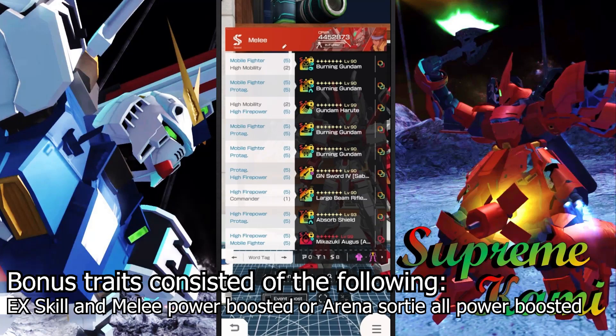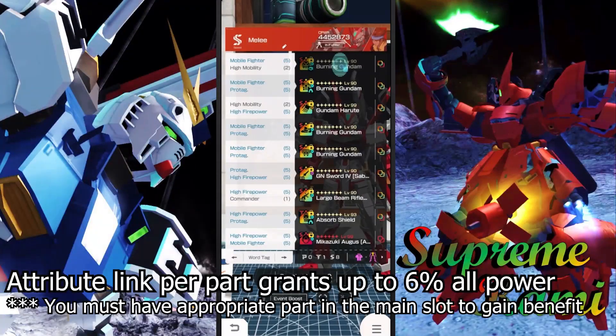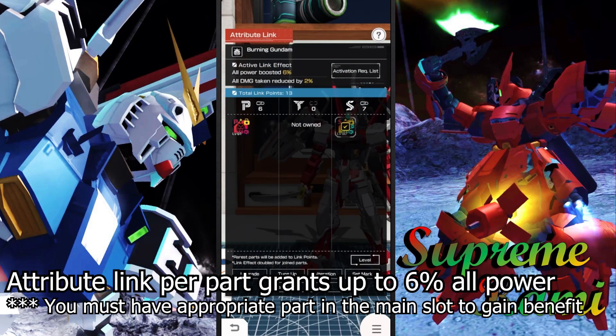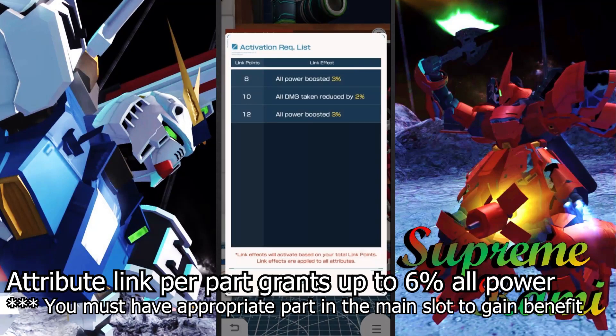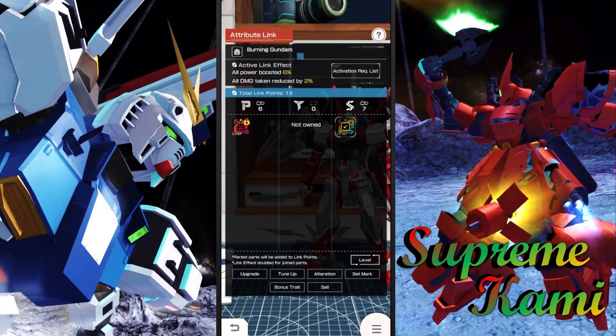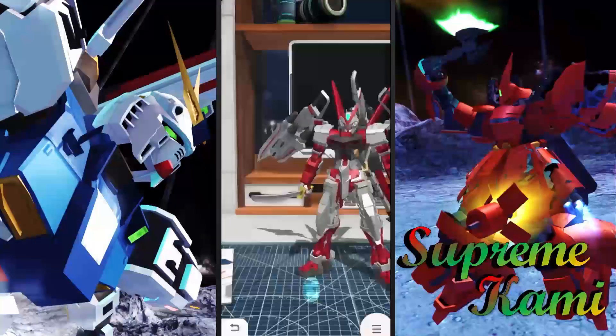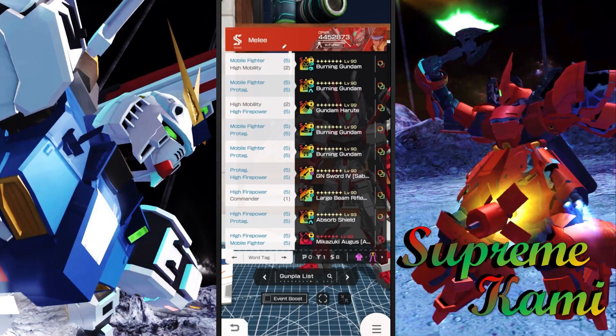Last but not least we have the link attribute, which is only applicable to parts that have alternative attributes — things people don't always like but which innately grant more power. The Burning Gundam has attribute links because it has both the P attribute and the S attribute, so we've fulfilled the link deactivation requirement. This grants a 6% all power boost. We have eight parts benefiting from this, so that's a 48% increase over parts that don't have link attribute.